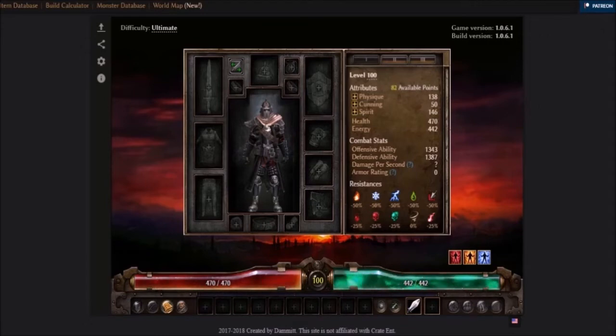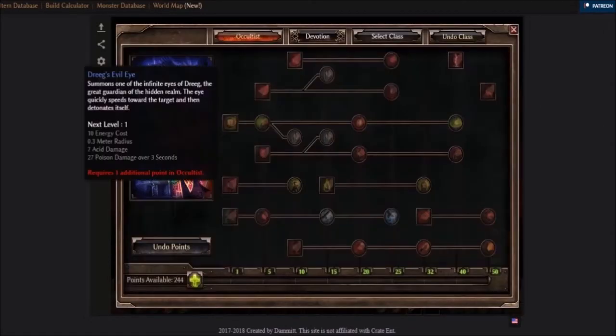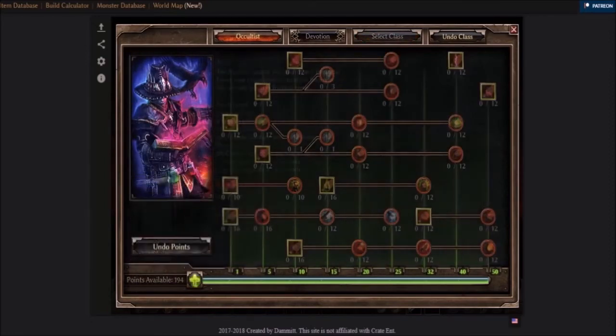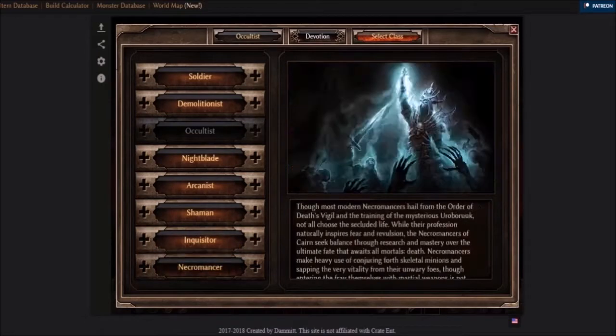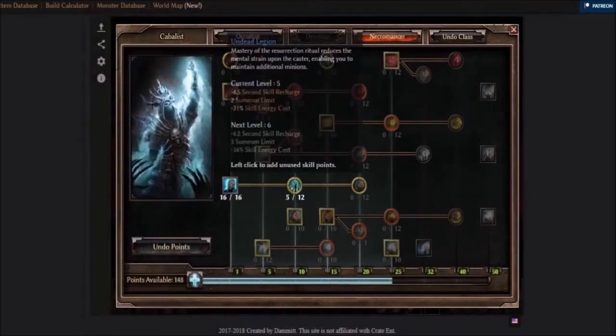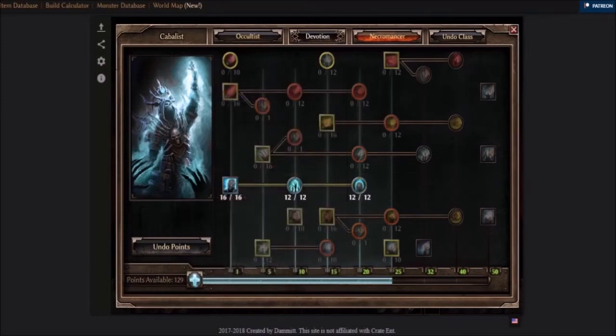For example, for me I will do a pet Cabalist build. So I'll be choosing Necromancer and Occultist in the tree. Spend your points the way you see fit and come back to the character menu.